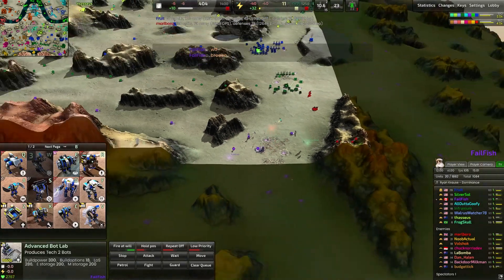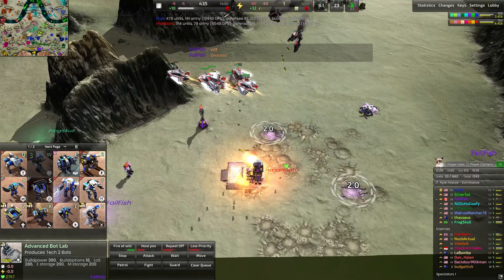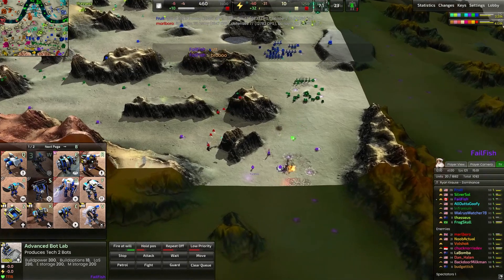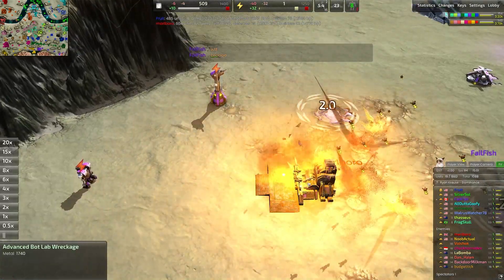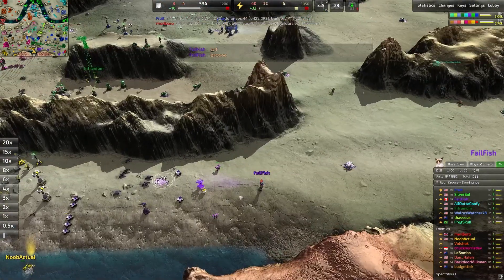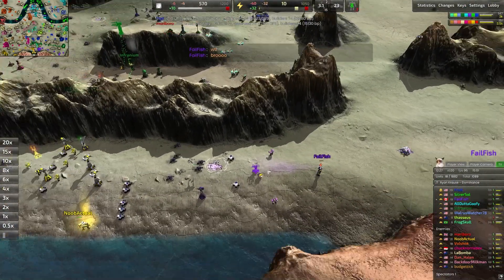The purple player is now down to 32 energy — very, very low energy here. We're going to continue trying to take down this T2 lab, and I think that's probably a really nice decision. The fighter is doing tremendous work, shooting them down as quickly as it can. There's another one out now, but is this enough bombs to tear down the lab? It will be — and so the purple player is reduced to zero production. Failfish, spending all their APM typing in chat and not rebuilding on the front line. Quite unfortunate to see.